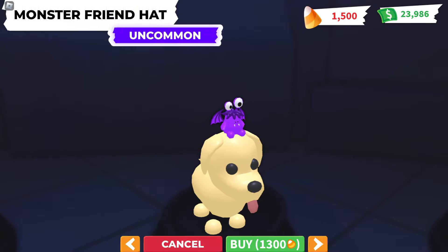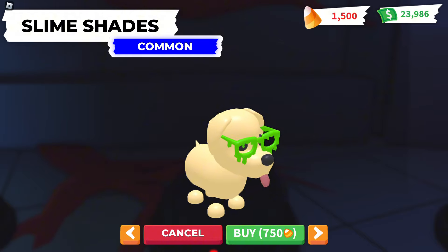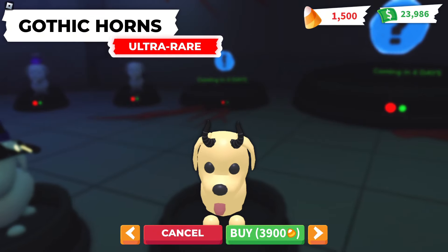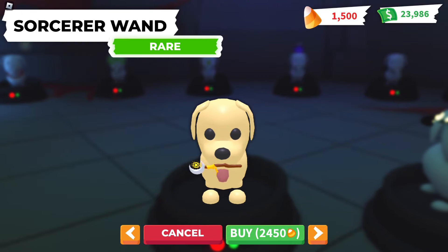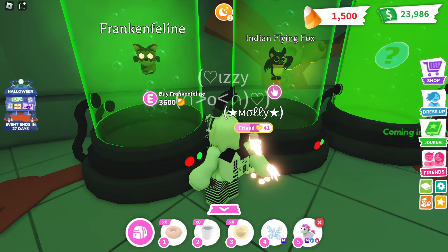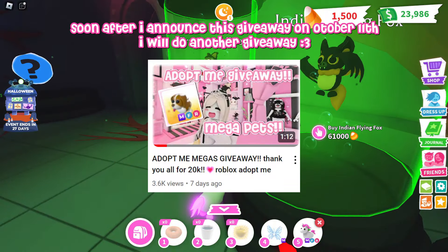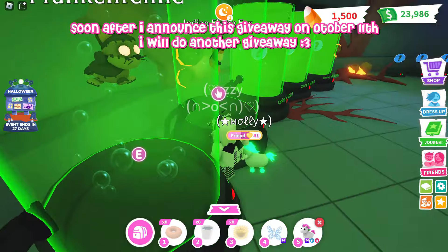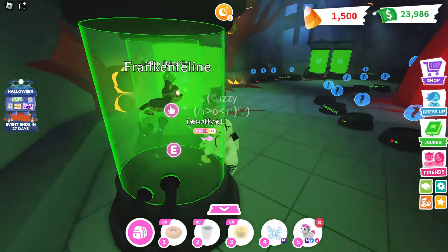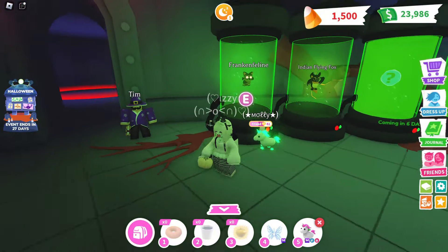Here are the rest of the pet wares. This little monster friend hat is really cute, and the slime shades are pretty cute too. Then there's the witch nose and the gothic horns. And that's all the cute Halloween pet wares. We have these two cute Halloween pets, and after the giveaway I'll announce on October 11th, I'll be doing another giveaway for a neon Frankenfeline. The Indian Flying Fox is a lot harder to get, so I'm not sure if I'll give that away, but I'll see what I can do.